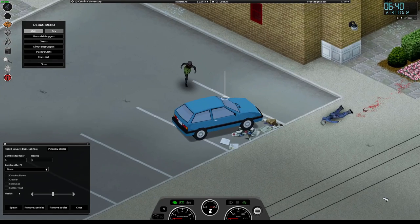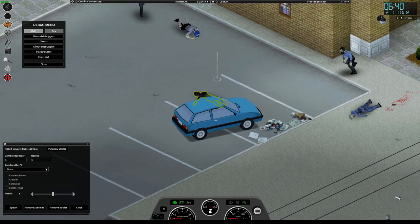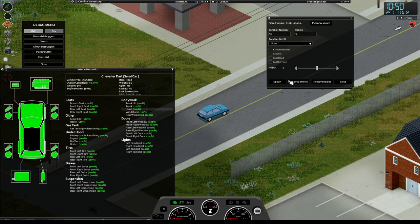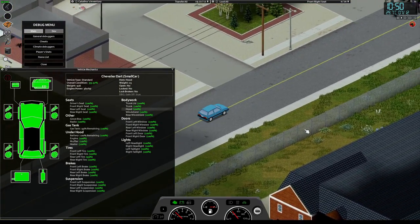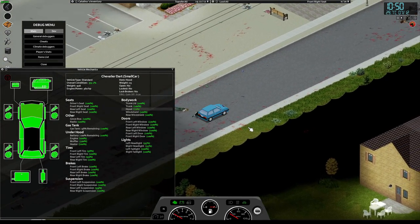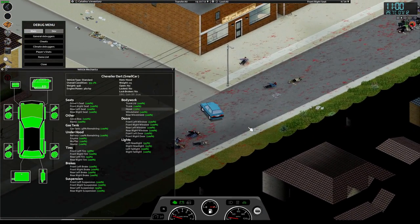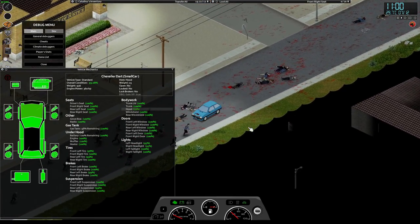If a zombie manages to get close to you — say your gun is empty — you can still do the shoving animation. The next thing you might wonder is: is it safe to drive your car through a crowd of zombies? As long as the front left window is still not broken, the zombies cannot reach you. However, a secondary problem is that you might get your car stuck in a group of zombies if critical parts required for driving get broken.